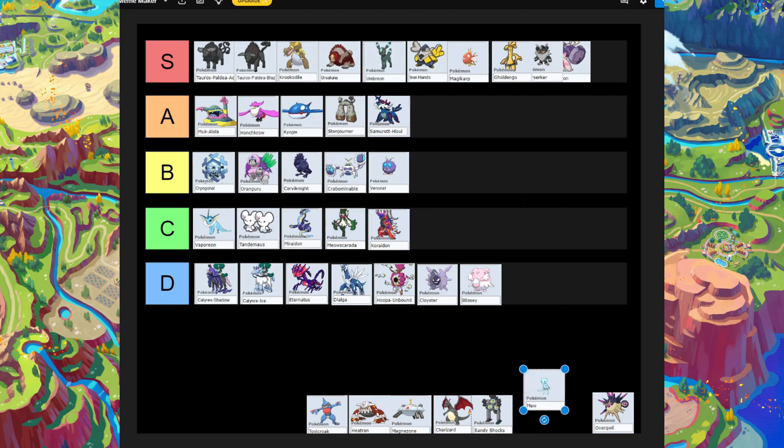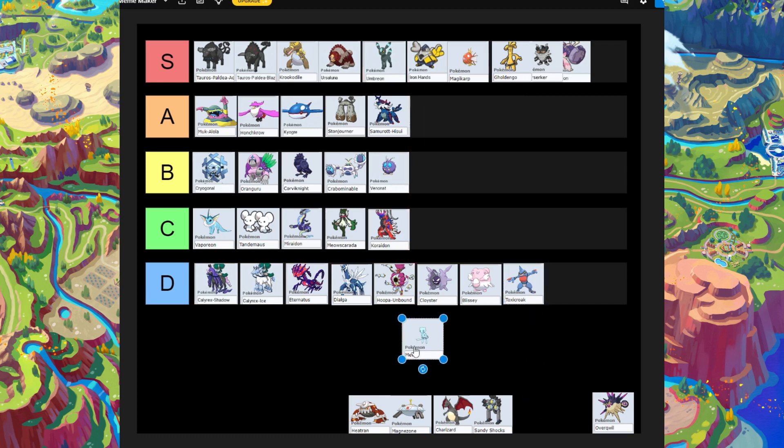Next is Toxicroak. We used it for a terror raid — I forgot which seven-star — but it didn't live up to its role. So Toxicroak goes in D-tier: the worst Pokémon to bring to a terror raid.